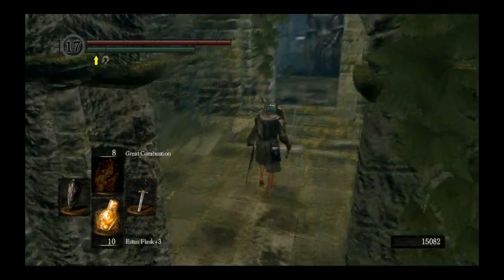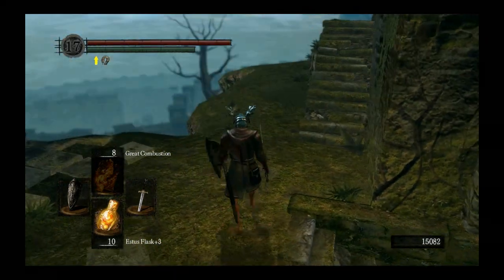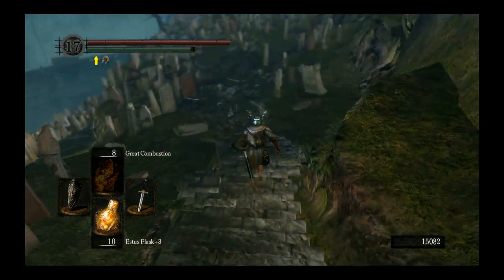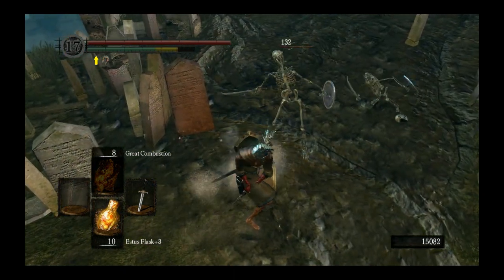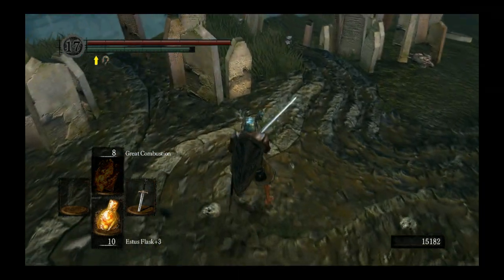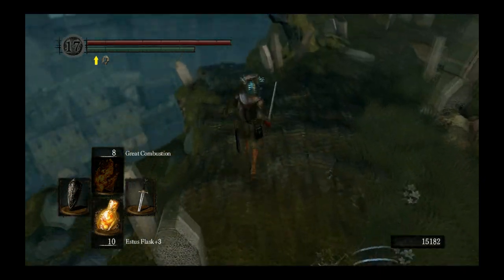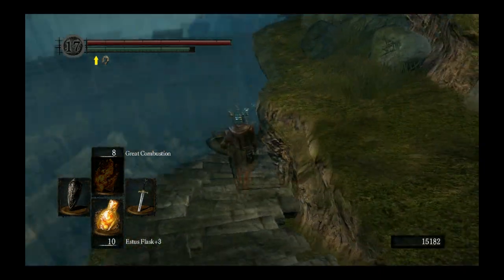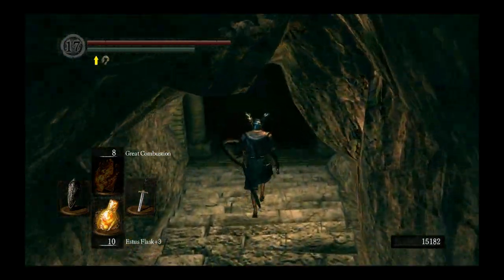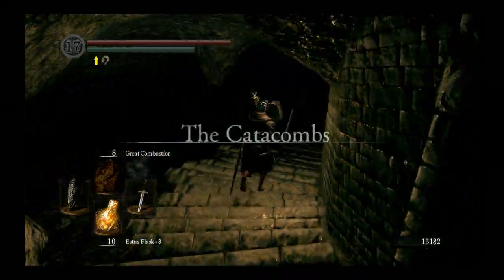Alright, we're back in Firelink now, and I brought back the Astora's Straight Sword — way back in the game — because I want to see if this is actually a viable weapon. I'm headed towards the Graveyard and then eventually the Catacombs. The reason I think it might be a viable weapon is that there are enemies here that will respawn unless you kill them with a divine weapon. And I don't have a divine weapon — except for this. This is a divine weapon. So I was thinking this might just prove itself worthwhile.